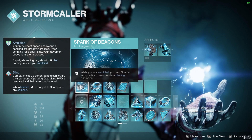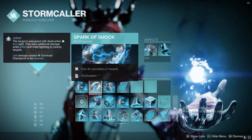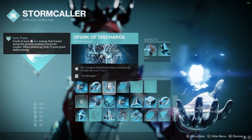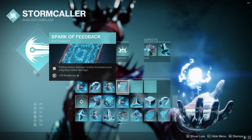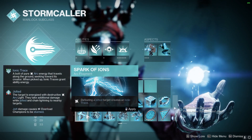For Fragments, we're going to be using Spark of Beacons — while Amplified or Arc Special Weapon Final Blows create a Blinding Explosion. Spark of Shock makes our Arc Grenades jolt targets. Spark of Discharge: Arc Weapon Final Blows have a chance to create an Ionic Trace. And Spark of Feedback: when we take melee damage, we deal more melee damage — but you could also go for Spark of Ions instead.